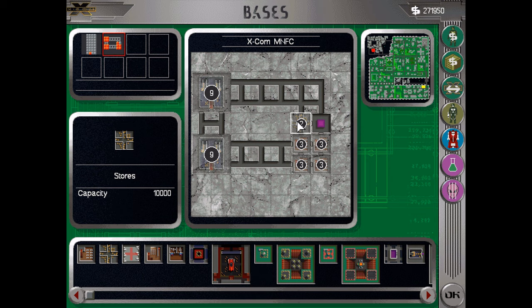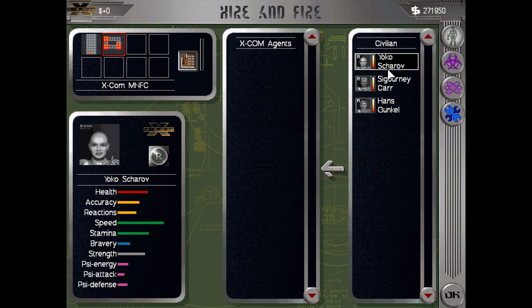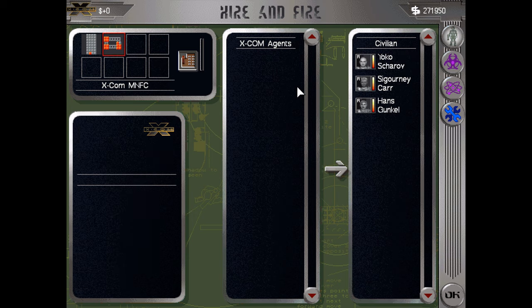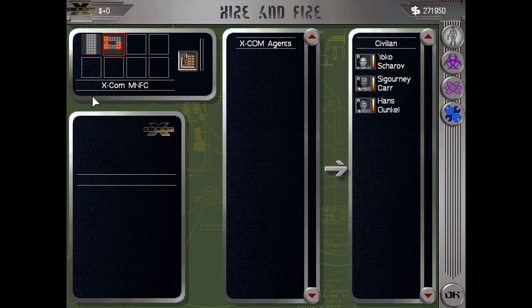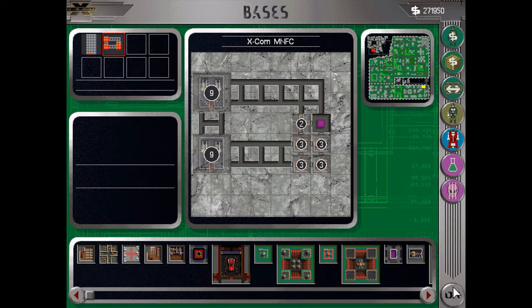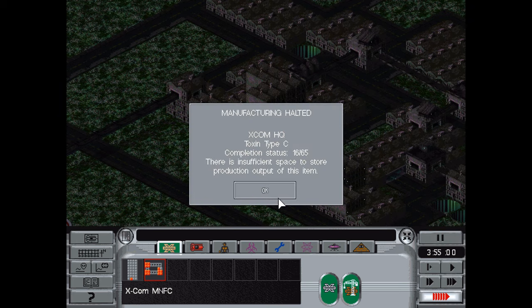Now we'll also need some defenses here. Wow, there's only three available — that's not good at all. And of course there's no lack of available accommodation. We'll see how that goes, it's a bit of an investment for now. Toxin type C manufacturing halted — oh yeah, of course. We need to sell stuff.